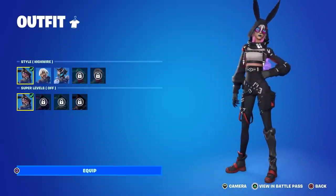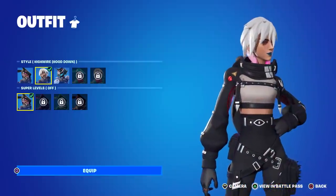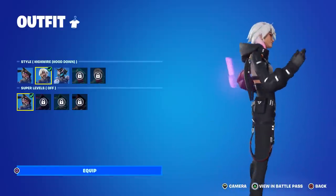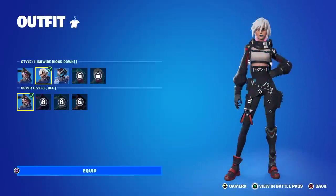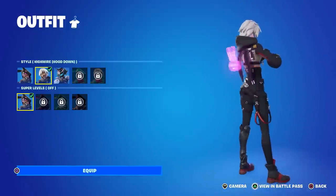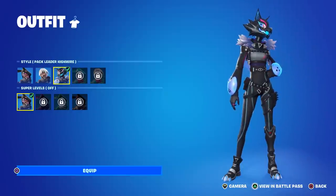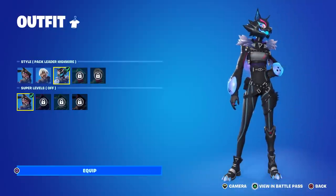Her secondary style is the hood down and I love this one. Look at that character model — I love her hair, very very clean. That's not the only thing that changes: besides the hood going down, she also loses her glasses, but that doesn't really matter because from your perspective you can't see them anyway. Her third style reminds me of the latest Fortnitemares — this is called the Pack Leader Highwire.